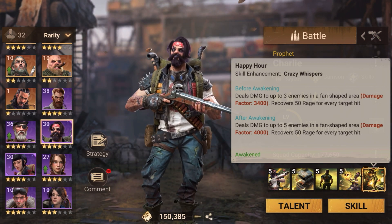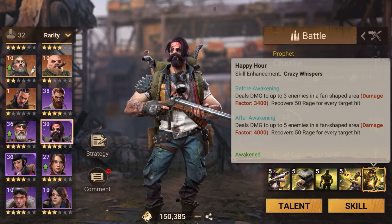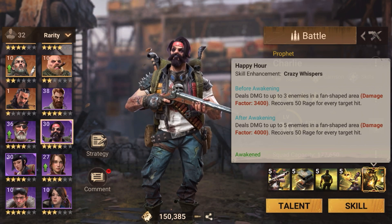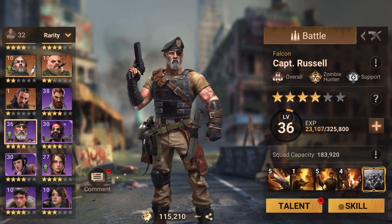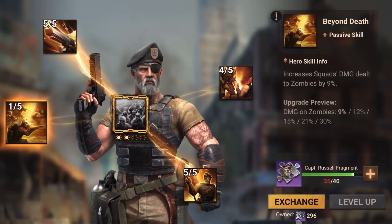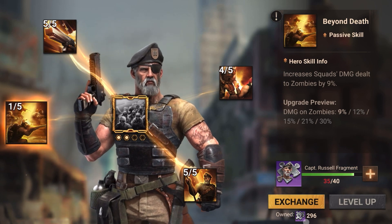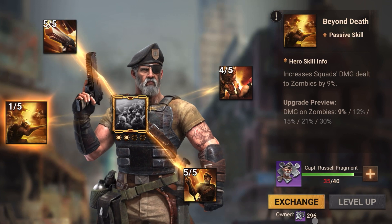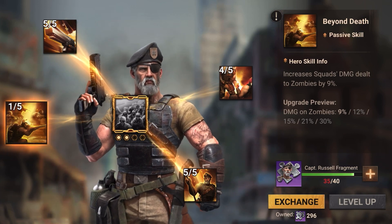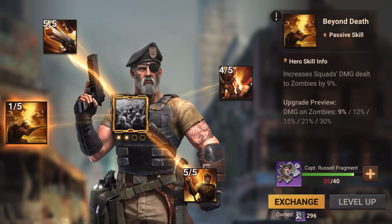At this point, to get him awakened, I would not recommend using any universal fragments. For example, when you see fragments at the bottom with no particular hero assigned to them, those are called universal fragments. You can exchange and use them, but I'm not going to use them for Charlie — or Russell either.